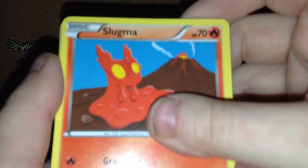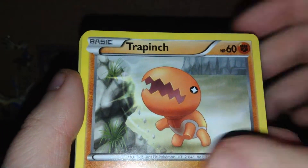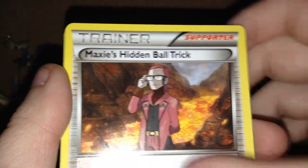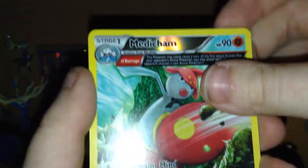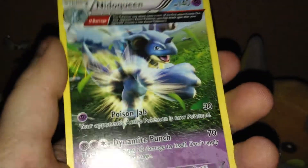Alrighty. Slugma, Knitter, Trapinch, Spinda, Torchic, Whiscash, Maxi's Head and Ball Trick, Rhydon, a Reverse Medicham Ancient Trait which is a rare. And the actual rare is a Nidoqueen.